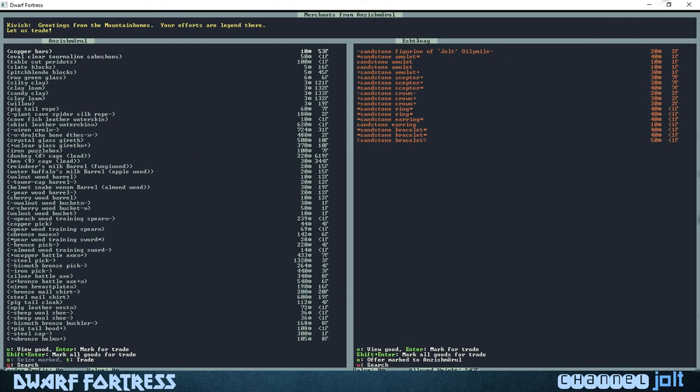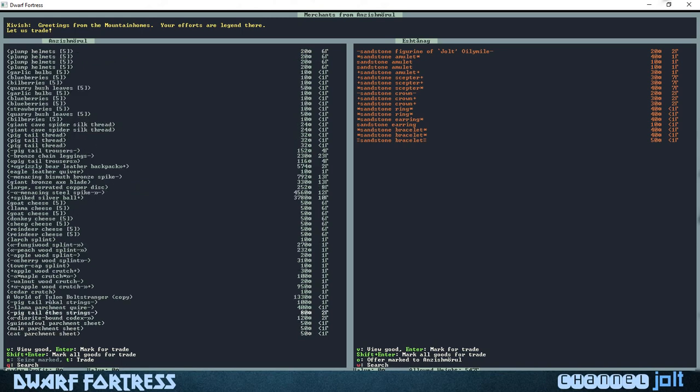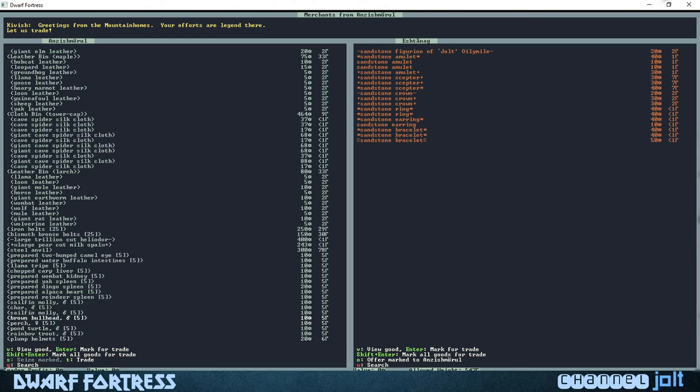Let's go down to food and see if they have anything. I don't think we really need any leather right now. Next time someone comes, our craft dwarf is gonna have a lot more stuff — our crafts are gonna bring a lot more. Right now let's see how much value we've got. We've got about 550, so if we straight up trade with the trader right now he'll get 550.